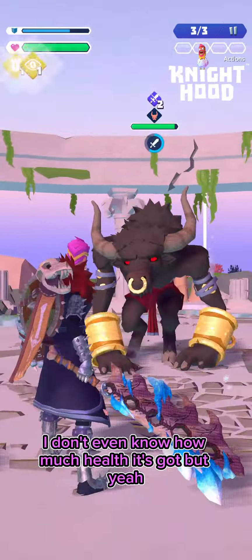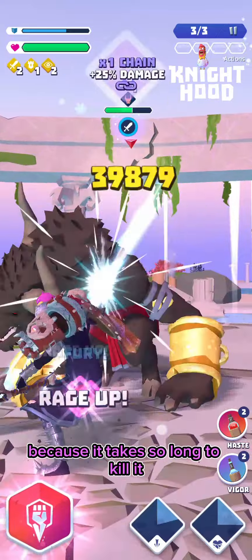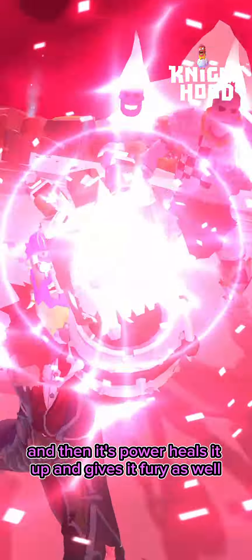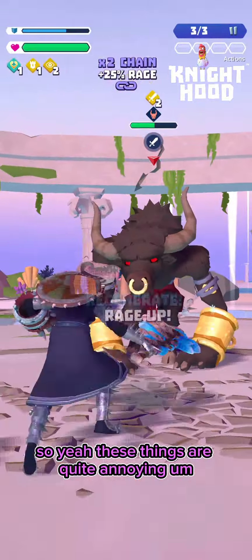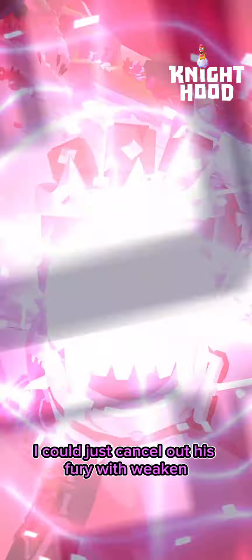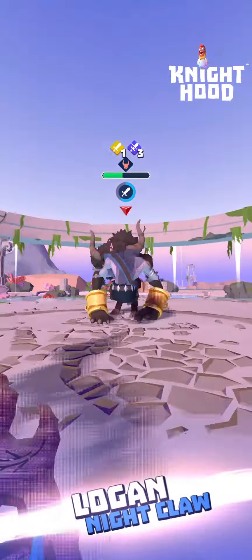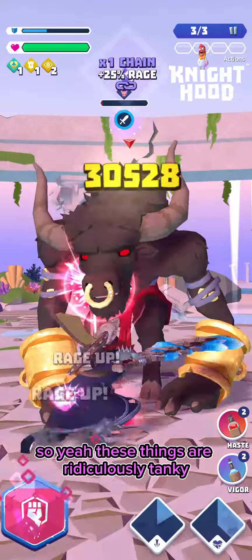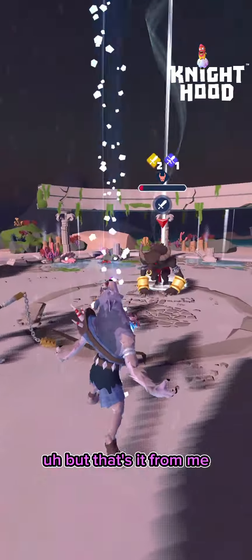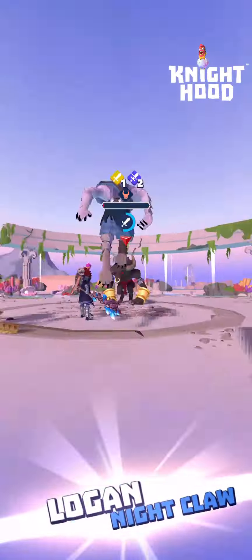There's one of these big minotaur bull things with a ton of health — these things are really tanky. I'm going to speed up the video once I get it isolated because it takes so long to kill. Its power heals it up and gives it fury, so it heals and then does more damage to you — quite annoying. But because I've got Logan I can cancel out its fury with weaken, and even hitting it with Erm's base power it's not doing that much damage. These things are ridiculously tanky. Subscribe to the channel if you haven't already — I've been James, good luck out there.